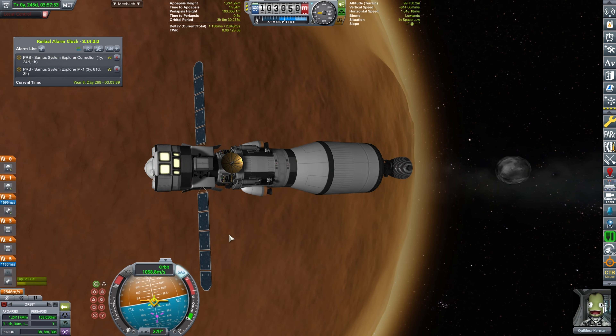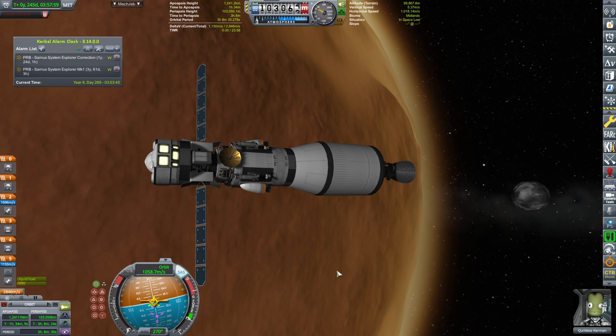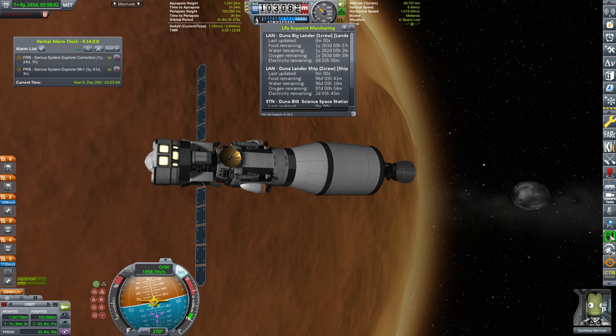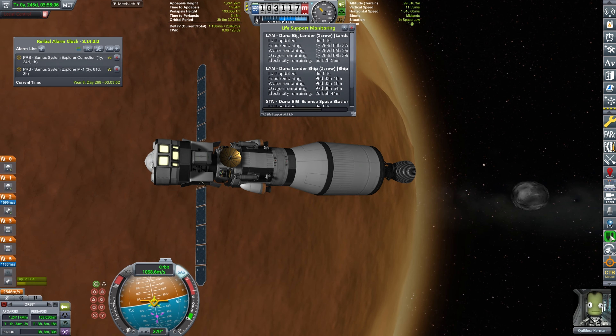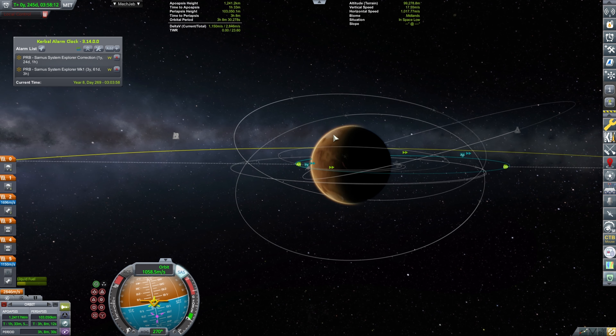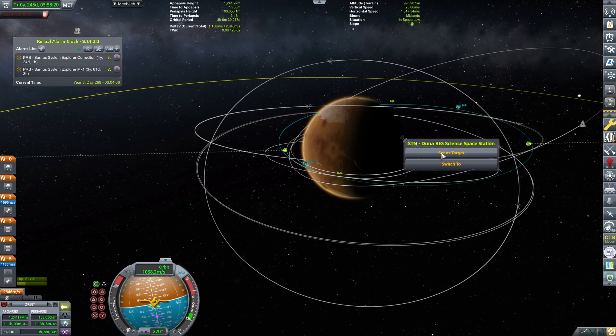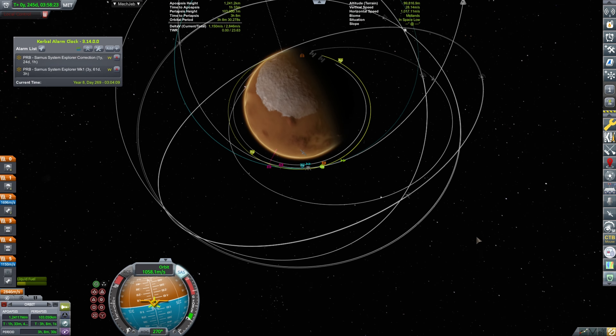Burn done. After taking a couple more epic screenshots for the episode, we have plenty of life support — I'm just checking; I don't want any of my Kerbals dying of hunger. I mean, it's not good PR for the company. Duna big science station — and as you can tell, we are actually beautifully aligned.